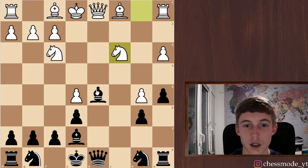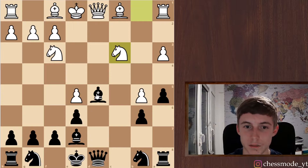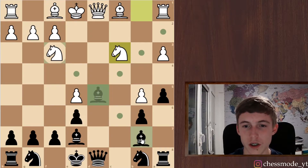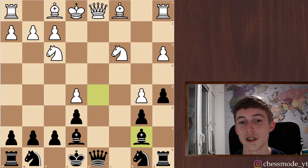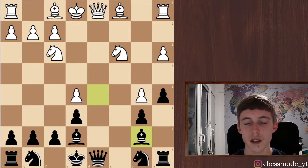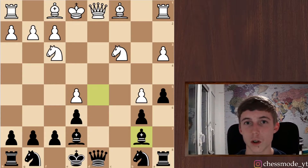It kind of gives him a tempo for development, but I don't know if I want to give him the bishop — it also kind of ruins my pawn structure. Taking is also not nice, just giving up my bishop like that. Let's just go back with the bishop. I'm not 100% sure if this is still theory or if I did something wrong.